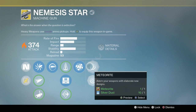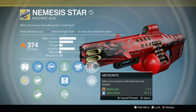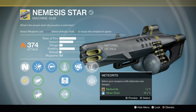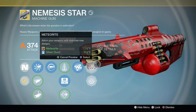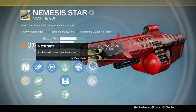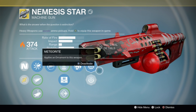Now for the two Nemesis Star ornaments - Meteorite gives it this red look. It just puts red paint over it more or less, everything else kind of stays the same. Silver Bullet... I think the Meteorite looks a lot better. Let's equip that one. All right, so that's that.